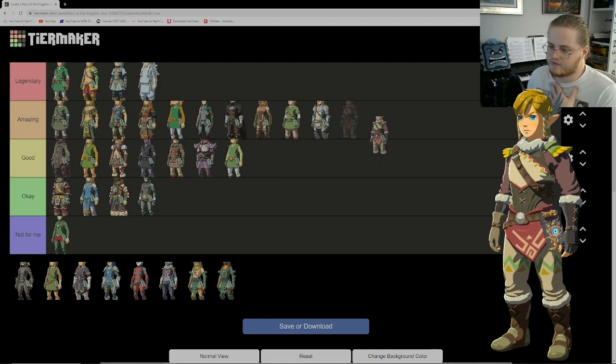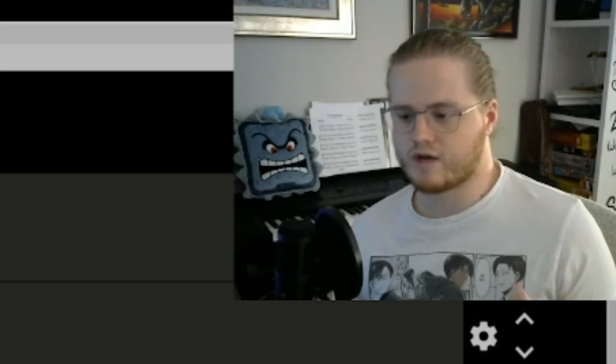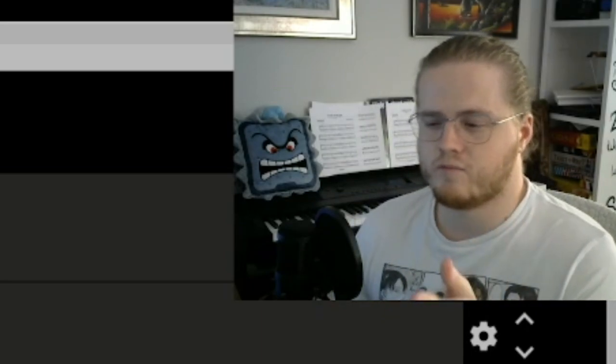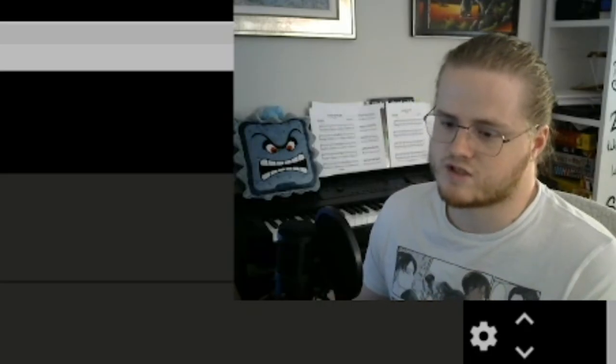Next we have the Snow Quill outfit. It's pretty cool — I like the headpiece and the ensemble. I think it's good. It definitely looks Rito with the feathers and all that. The color palette is what's holding it back for me personally. That said I do wear this outfit a lot because it's the only one that keeps you from dying of cold, and I feel like you encounter dangerous cold more often than dangerous heat in the game.